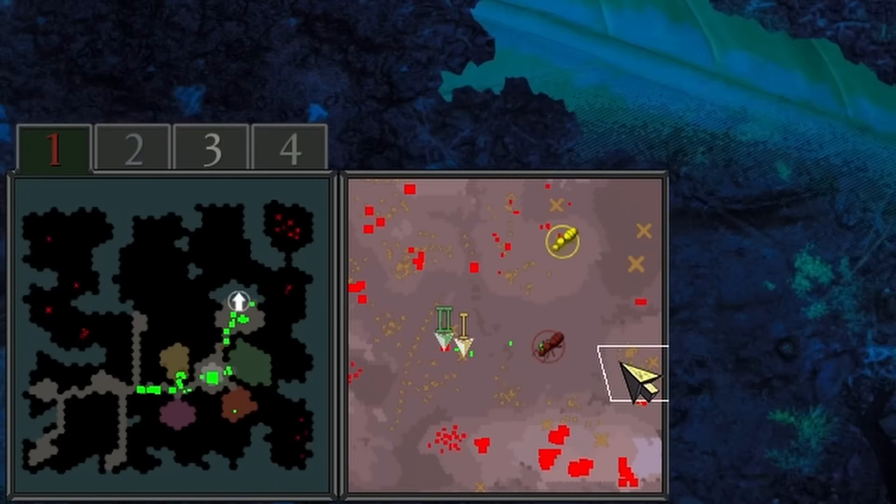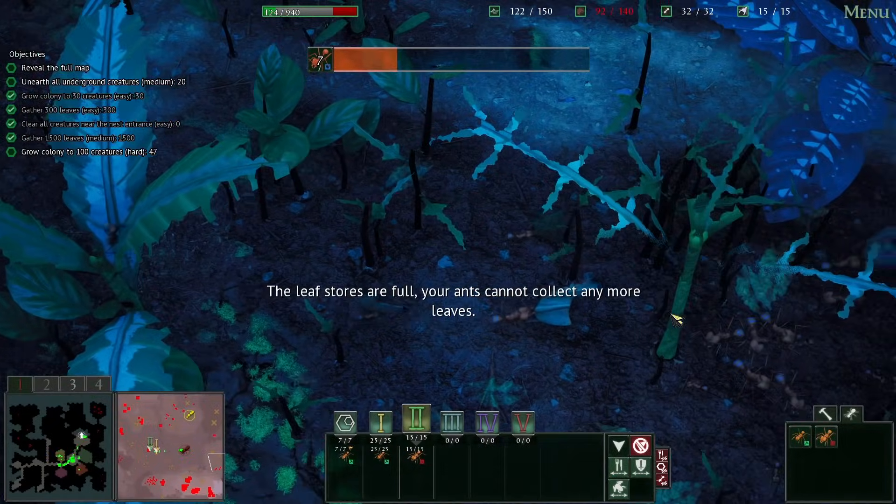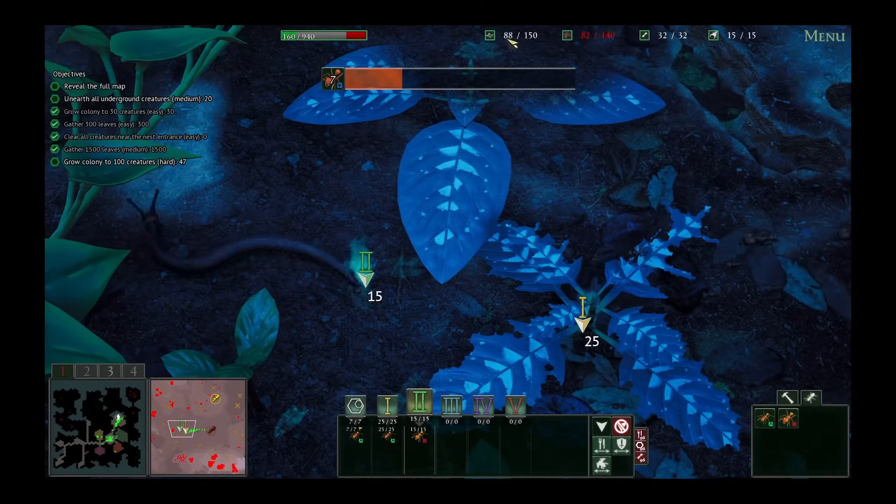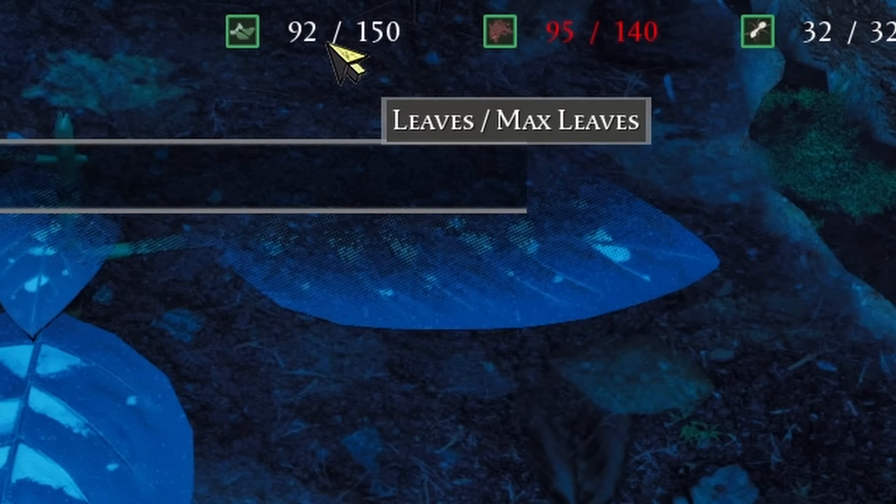Also, every time we level up, we get a little bigger view of the map. So it looks like — oh — another leafcutter colony. Very interesting. And our leaf stores are full. But how does that make sense? Because there's still space right there.